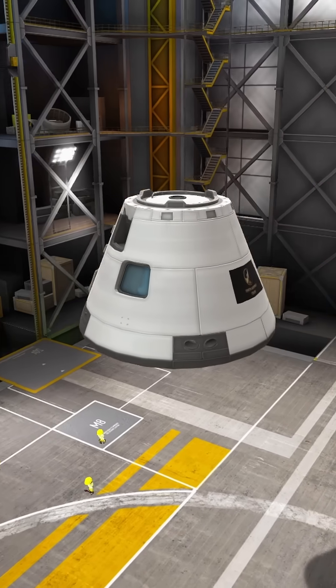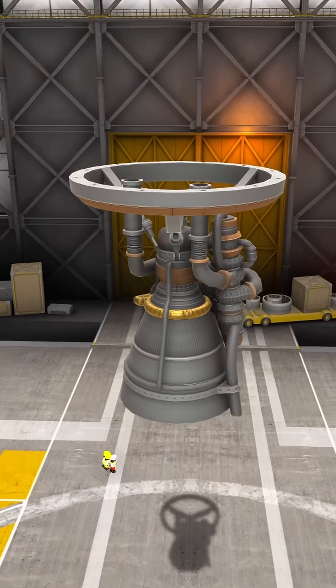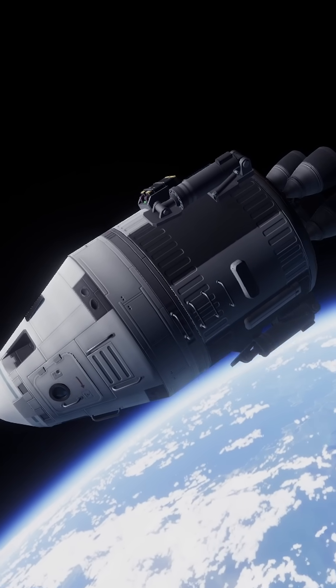Number 5: Restock. Restock retextures all stock parts in Kerbal Space Program. Everything looks a lot cleaner and it even adds some new part variants for certain engines and tanks. Textures are a lot higher quality and fit together better, so it is definitely a must.